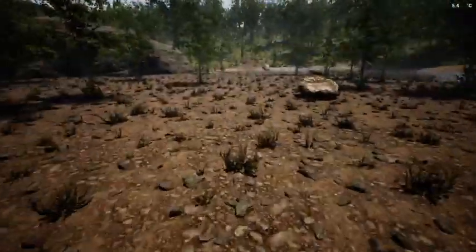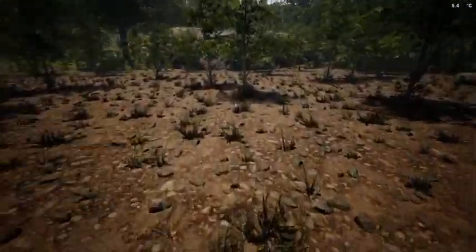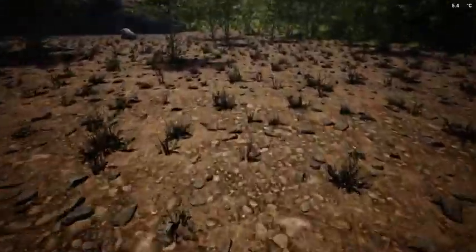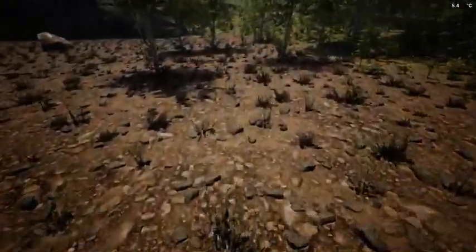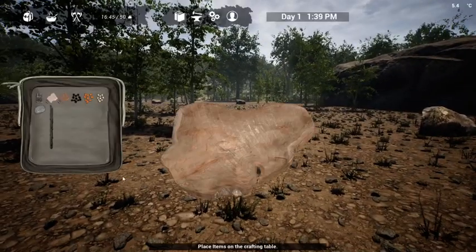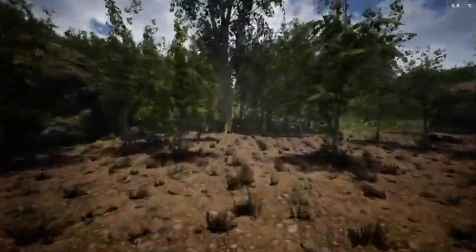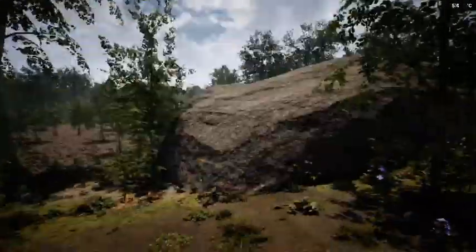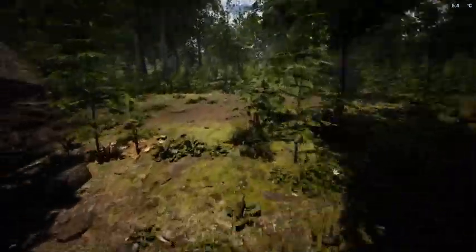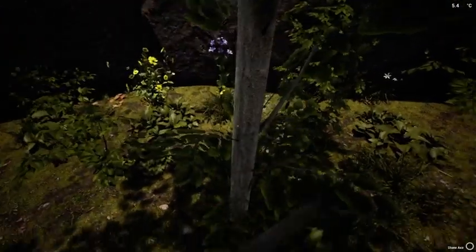Let's see if we can find ourselves a rock. There's a rock - go ahead and pick up a rock. Now we just need a stick - there's a stick. Come on, let's make our axe. Now we're going to come over here - this is where I'm going to set up the horde base, just because it is the lower spot to the ground. I feel like if I do it here I'll have a better chance of pulling them over.